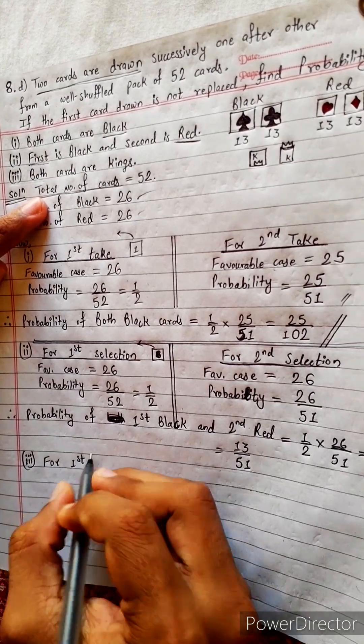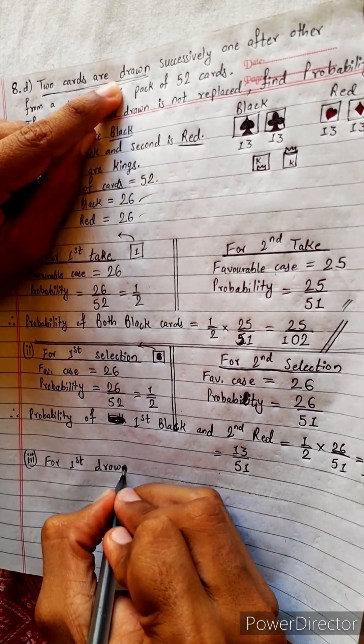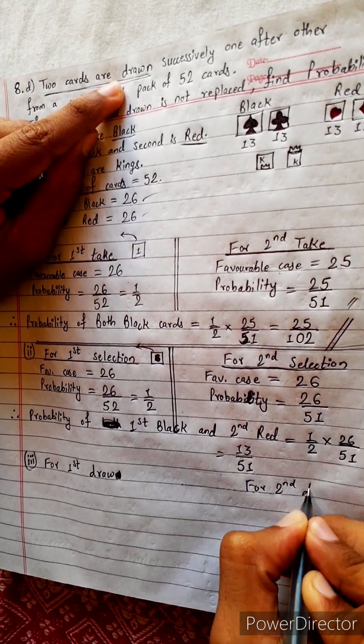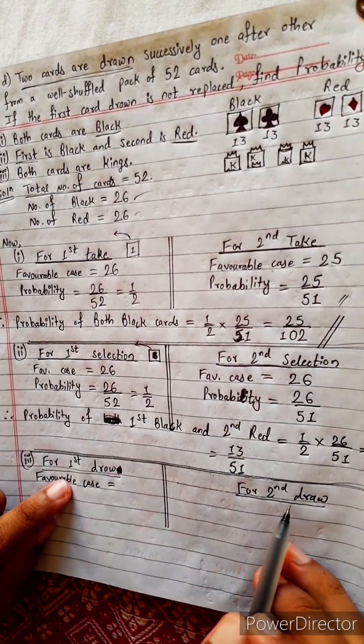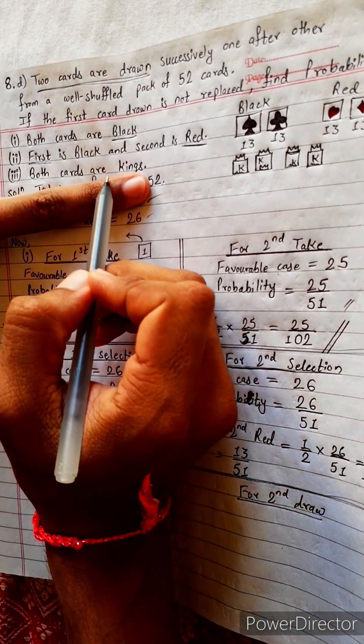Now the final question: both cards are king. Two cards are drawn. For the first draw, we need a king. For the second draw also, we need a king. Both cards are king means we need to find the probability of drawing a king both times. Draw means to take out.